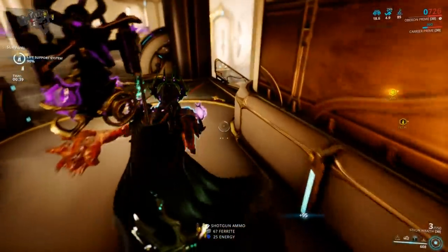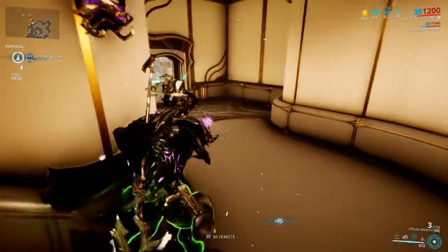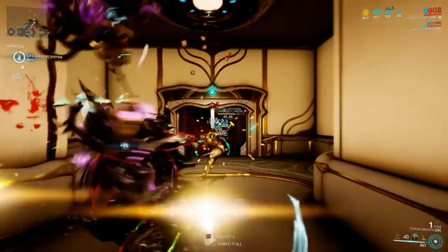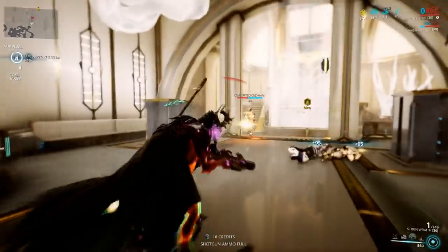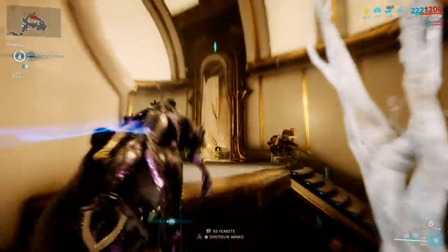The Strun Wraith — so you've gone through the Strun variants and hated them; we all have. Like the Kohm, the one-shell-at-a-time reload can be annoying, but this thing deals out serious punishment. It has high damage, the ability to achieve 100% status, and a Riven disposition of 5. It could be harder to get but damn, it is worth getting.